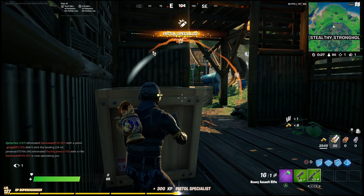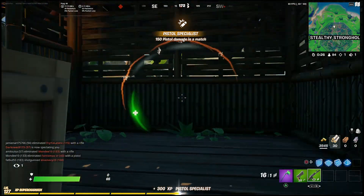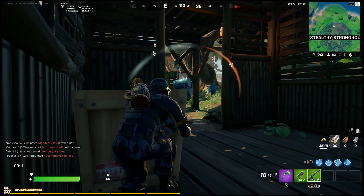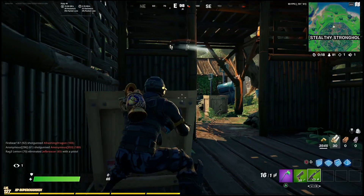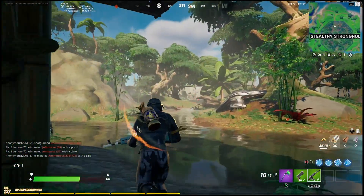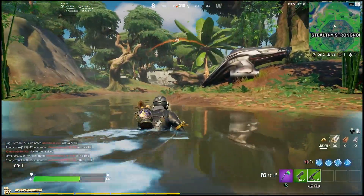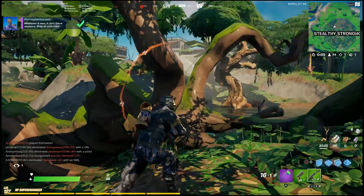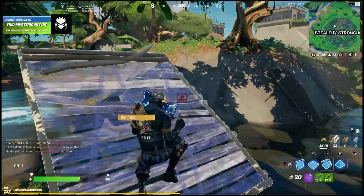I'll show you guys the exact location where the Predator boss spawns — those are just my tips and tricks to give you guys a better chance. Keep in mind the Predator is going to have a ridiculous amount of health, and you're going to have to put like six full auto clips into him. The best part about this boss is that he's actually invisible, so that's going to make things pretty interesting as well.